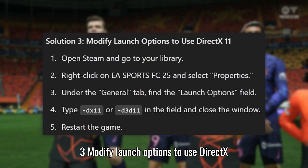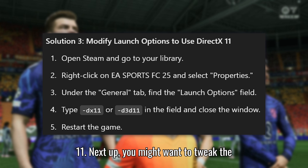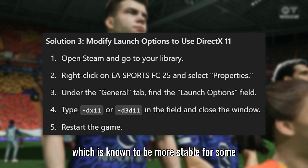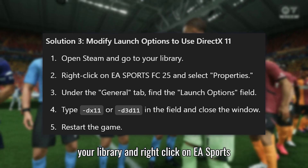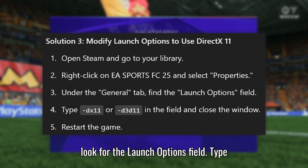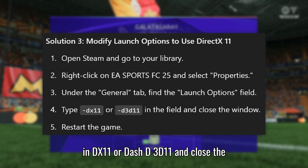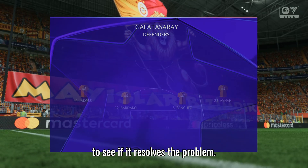Solution 3: Modify launch options to use DirectX 11. You might want to tweak the game's settings to run with DirectX 11, which is known to be more stable for some users. Open Steam, head to your library, and right-click on EA Sports FC 25. Select Properties, then under the General tab, look for the Launch Options field. Type in -DX11 or -d3d11 and close the window. After that, restart the game to see if it resolves the problem.